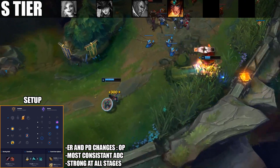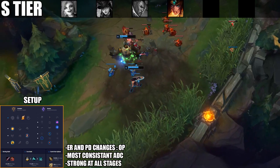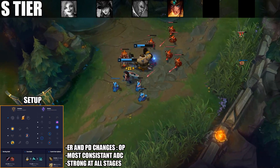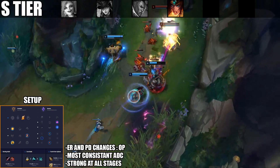With the Essence Reaver changes, she can now go back to rushing that as a great first item. Phantom Dancer as your second item gives a lot of survivability in the mid game, and once you get Infinity Edge, your three-item spike of Essence Reaver, Phantom Dancer, and Infinity Edge is insanely strong.